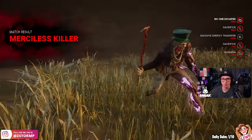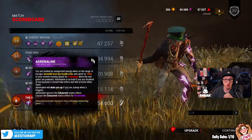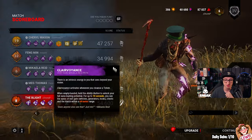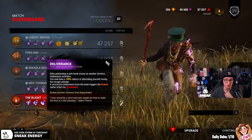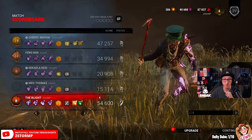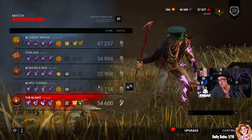They all played really good that game. So if we look at that — we got Spine Chill, Windows of Opportunity, Prove Thyself, and Dead Hard. They had Adrenaline, Object of Obsession, DS, and Dead Hard. We got Sprint Burst, Off the Record, and Clairvoyance. We got Prove Thyself, For the People, Deliverance, and Circle of Healing. But I found that person straight away so they didn't even get a chance to use their Deliverance. They all played really good — it wasn't a bad game. I know we tunneled the Meg, but we were just bouncing to protect the gens. GG's to them.